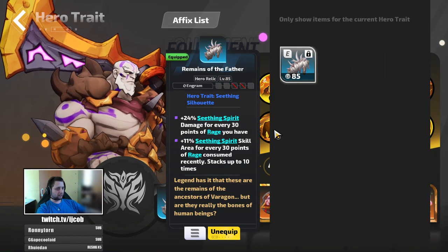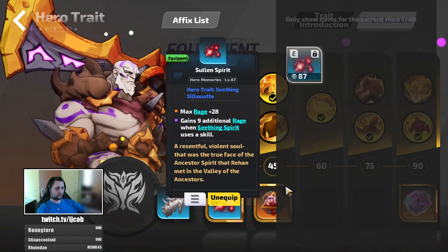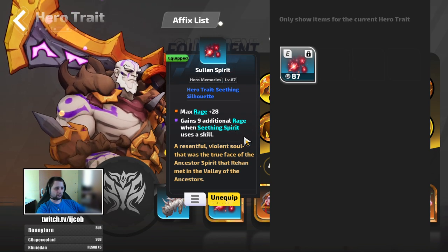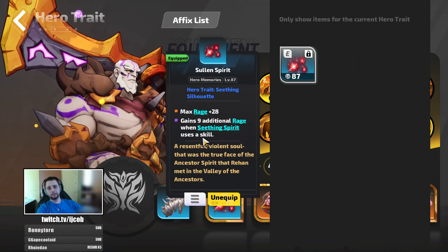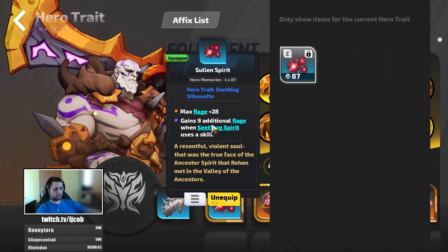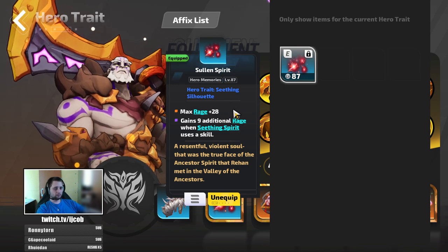For the hero relics and memories, as I showed in the last video, you're just trying to boost your seating spirit damage and area through this. Then you need the bottom mod to gain nine additional rage when seating spirit uses a skill. Seating spirit is your only source of damage, so you're just generating rage all the time, and you want as much max rage as possible.